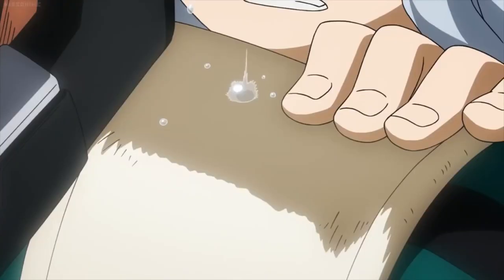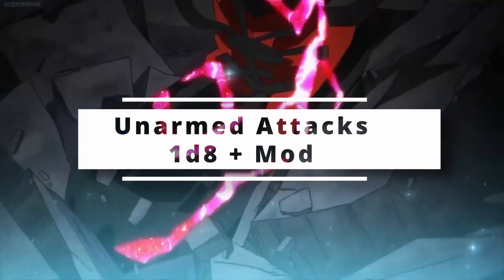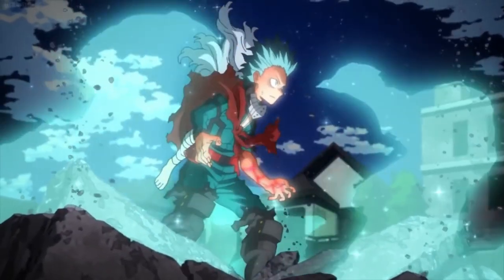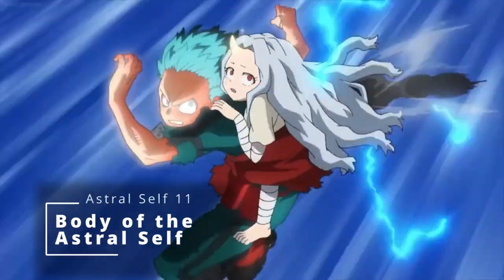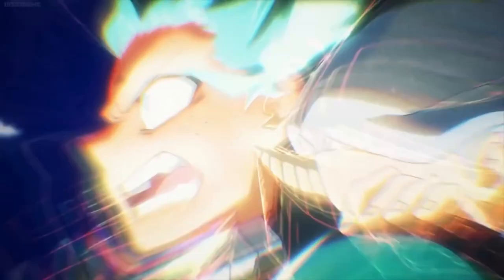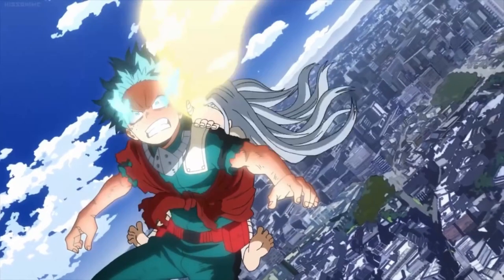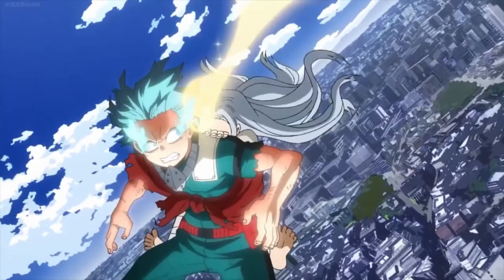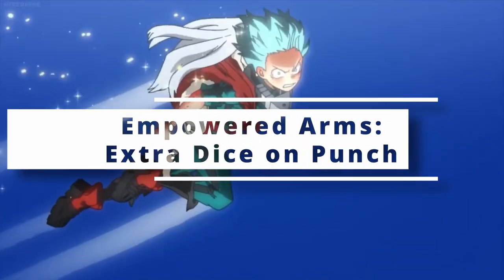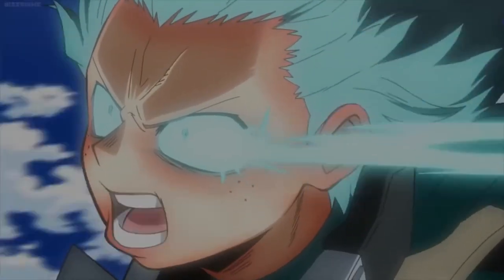At eleventh level of Monk, your unarmed attacks get boosted from 1d6 to 1d8, and you get another feature from Way of the Astral Self: Body of the Astral Self. Now you can activate full cowling — having that energy course throughout your entire body — and you also get Deflect Energy so you can reduce any elemental damage taken, plus Empowered Arms, allowing you to deal one Martial Arts die worth of extra damage once per turn when you strike with your astral arms, making it a bit more smash-like.